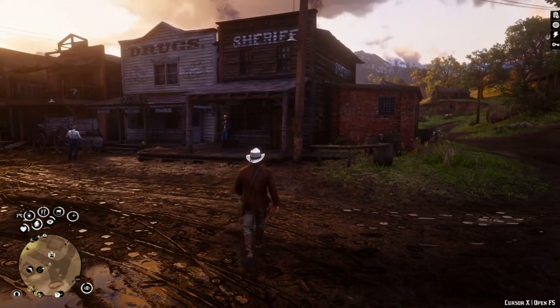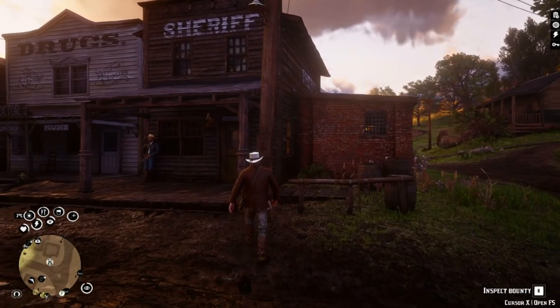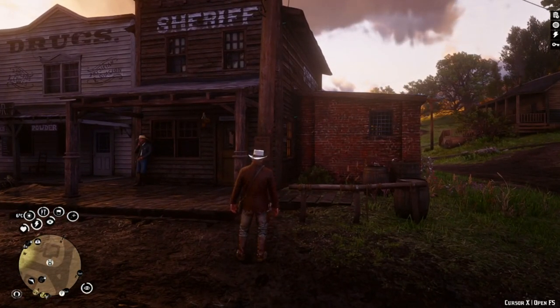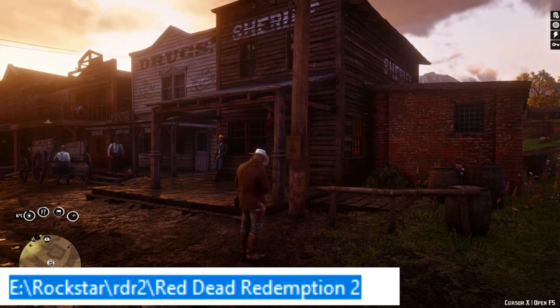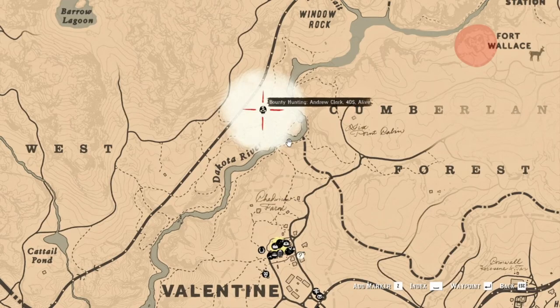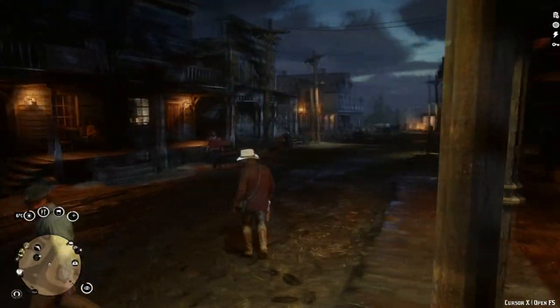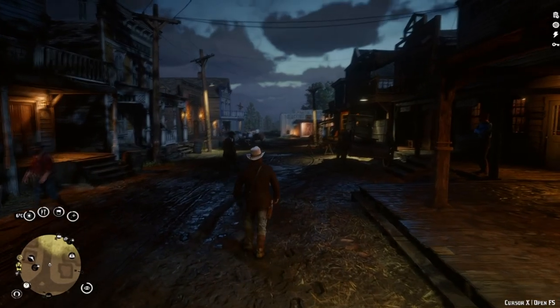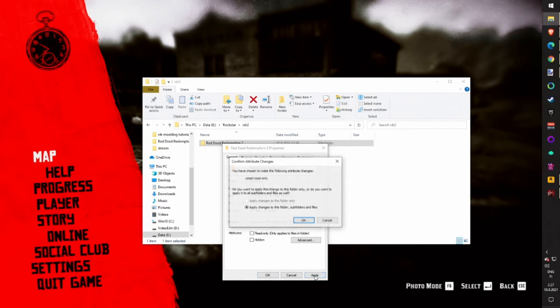Bounties Expansion will give you extra bounties in the game so you have extra things to do — money is coming in from windows and doors. Drop into the game directory. Extra note: you need to have your Red Dead Redemption main installation folder unchecked as read-only for this mod to work properly. To do this, right-click the RDR main folder, go to Properties, and uncheck read-only.